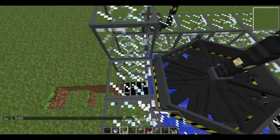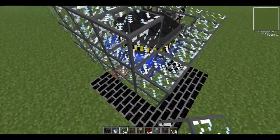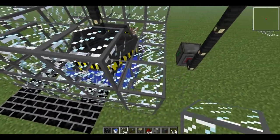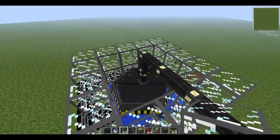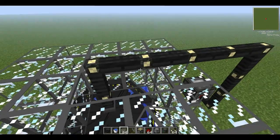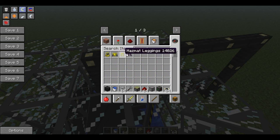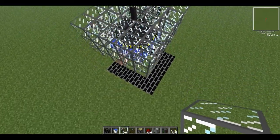Now what you'll want to do is cover this whole thing up, otherwise you'll probably die of radiation. If you want to make sure you don't die, you'll need to wear a hazmat suit — it's basically a radiation suit. You can find out how to craft these by pressing R.